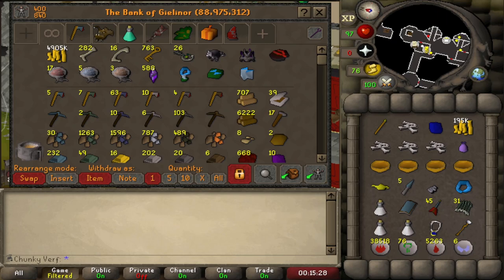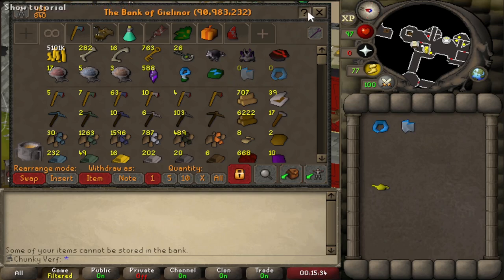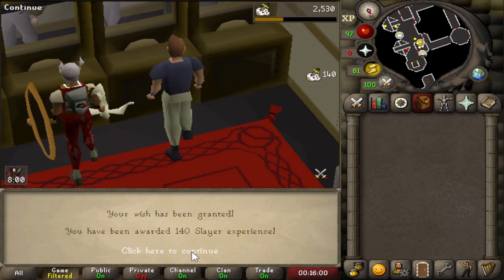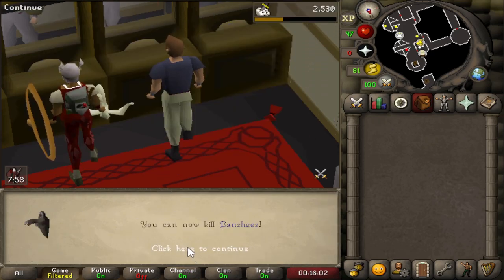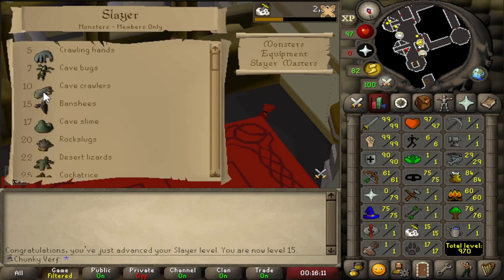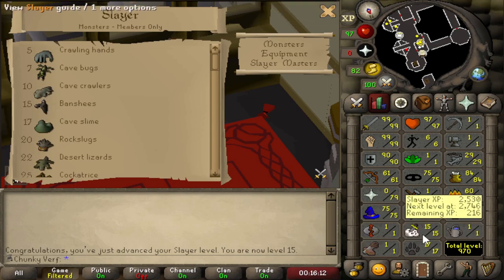Just finished a brutal dragon trip - another rune square shield and another totem completed, and we got an XP lamp. This lamp is going to give us level 15 slayer, so now I can kill banshees on the account. I have no idea if I can find a way to kill these - there's probably a way. I think I can safe-spot them with magic, and if we can, we can get an upgrade to the magic gear. Definitely going to do some research.